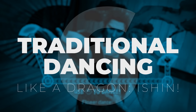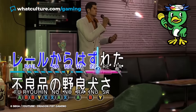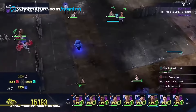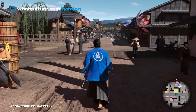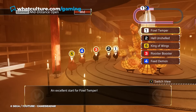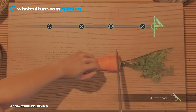Number 6: Traditional Dancing in Like a Dragon Isshin. Part of the Yakuza series' charm is its selection of wacky side activities. From singing in karaoke bars to competing in go-kart races, there's no shortage of things for players to do outside the main story, and Like a Dragon Isshin is no exception. Alongside its gripping crime narrative, this spin-off set in 19th century Kyoto featured activities like chicken racing, rock paper scissors, and cooking to keep players busy.